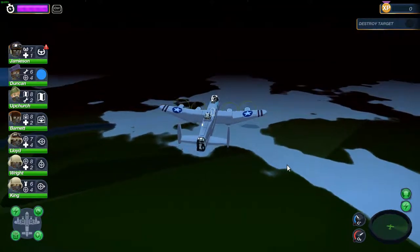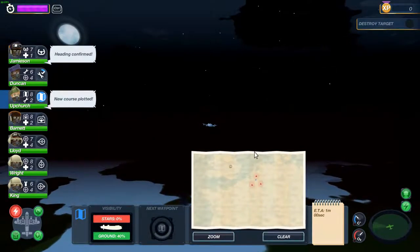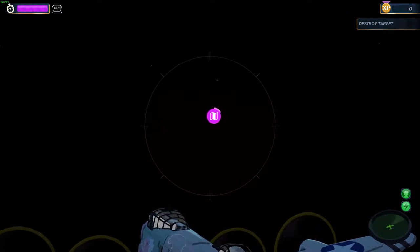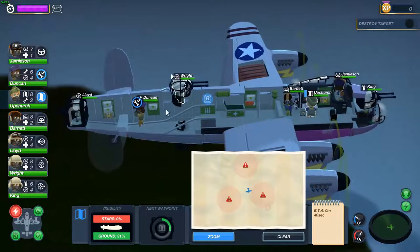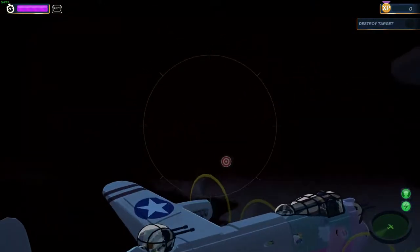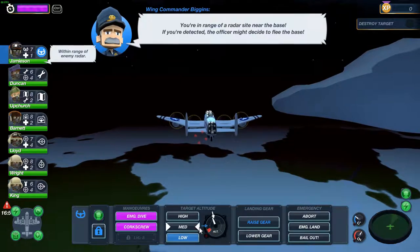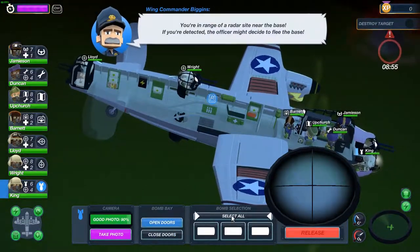Keep doing the repairs. At least I got a clue where we need to go. I'm going to navigate around it. There it is. So I guess we are going to the lower area. All right, get in there, open doors, select all.